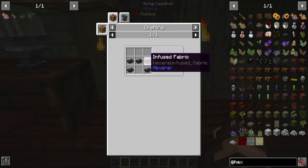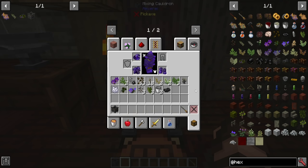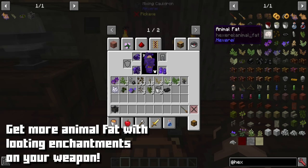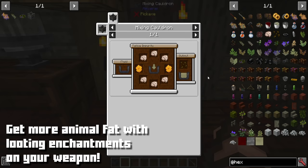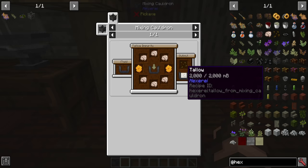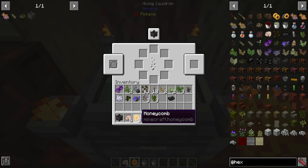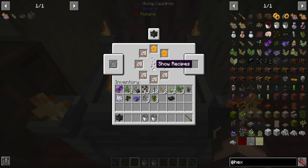The infused fabric that makes these clothes requires a lot of leather, a bit of string, and a bit of black dye. So you will likely need to have either harvested a lot of materials from animals in the world or have your own farm going. It's a really good idea to have your own farm so that you can make animal fat. When you kill most of the passive mobs out there, they may have a chance of dropping animal fat, depending on whether you have a looting bonus. You can use it to make something called tallow by combining it with a little bit of honeycomb in your mixing cauldron — it will automatically form tallow with a chance of getting a tallow impurity.